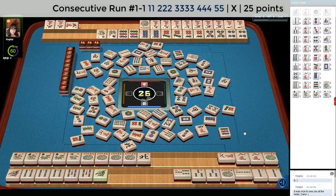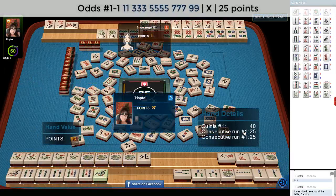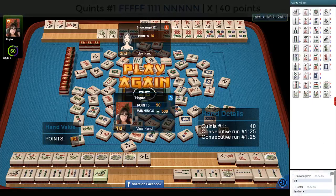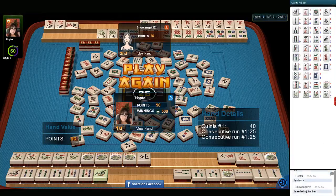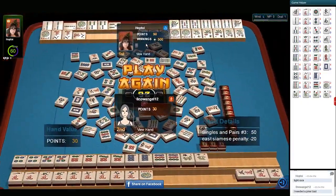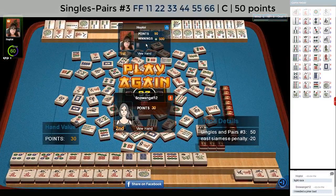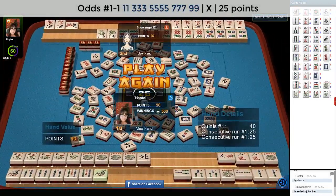That was a tight race. Looks like they were ready to win on a five crack — so that was a very tight race. We have a quint, and then one, three, five — one, two, three, four, five — one, three, five, one suit. Let's see what they're working with. So they have six consecutive pairs, pair hand, and one, three, five, seven, nine in one suit. I'm glad we picked an eight crack — look at all the cracks they had.